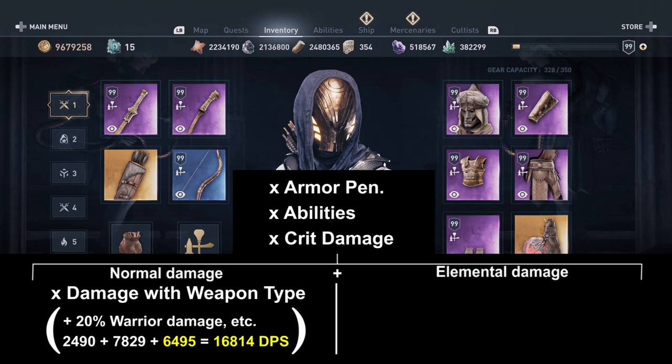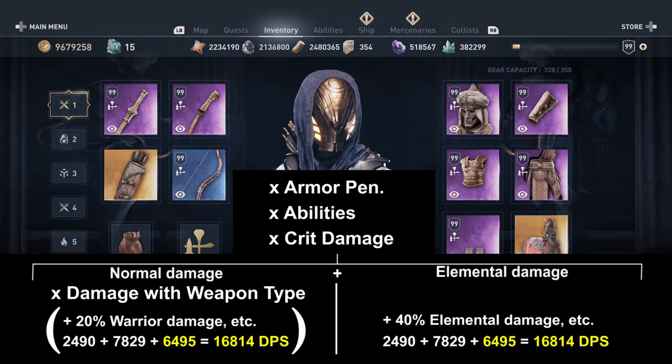You can also see in the formula that it also affects the elemental side, so the elemental base will be increased. But there is still no weapon damage factor on the elemental side, so it basically changes nothing on that part. 20% warrior damage will match 40% fire damage at more than 100% weapon damage, so that does not change anything here — it only increases the base DPS for both sides.